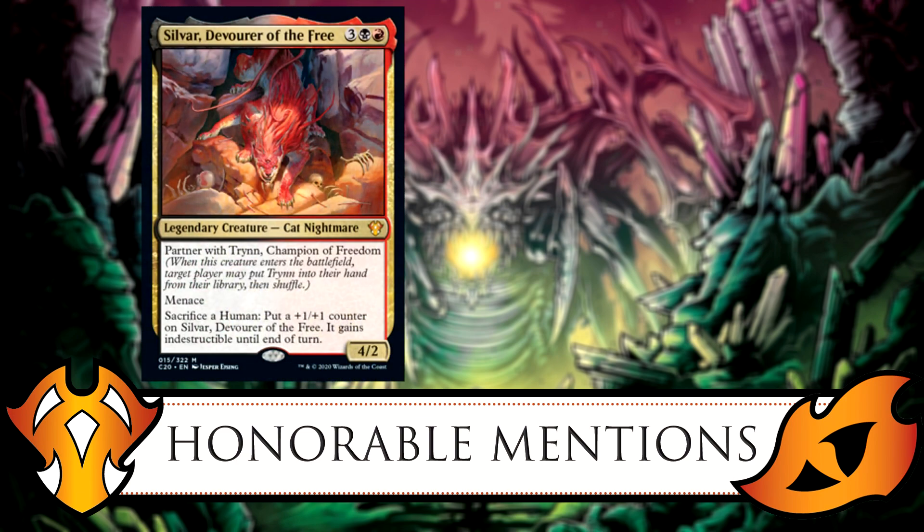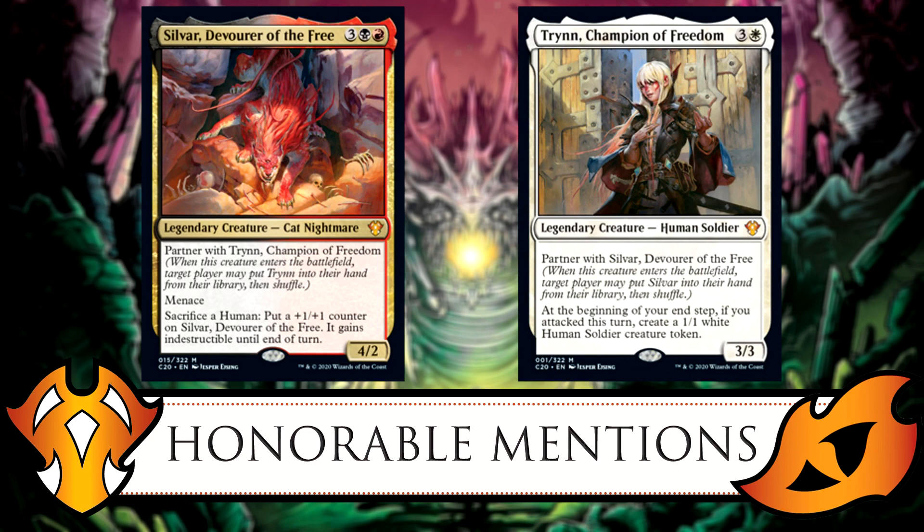Another interesting card is Slurrk, All-Ingesting — wait, actually Syr Carah — no, it's a black/red and three of any color cat nightmare with a specific partner: Turn Champion of Freedom. It has menace, and it allows you to sacrifice a human to put a +1/+1 counter on it and gain indestructible until end of turn. That's a really cool ability — kind of like a built-in protection that gives it indestructible on demand.